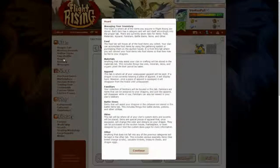The Horde — managing your inventory. The Horde is where all of the items you acquire in Flight Rising are stored. Each item has a category and will sort itself accordingly into the proper tab. There are currently seven tabs for items: Food, materials, apparel, familiars, battle items, skins and other.